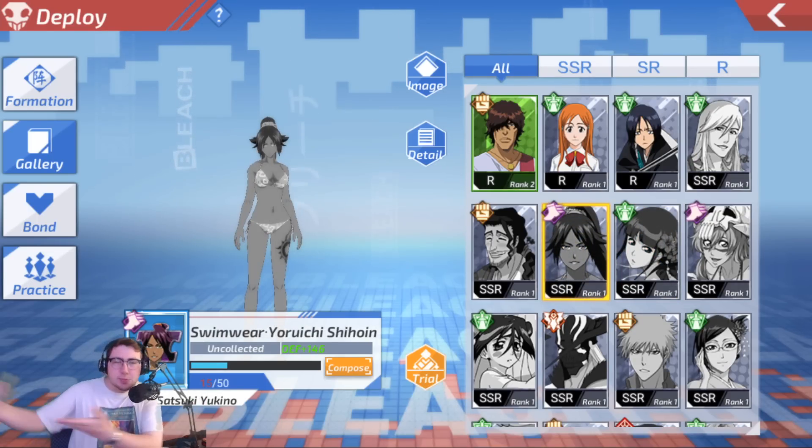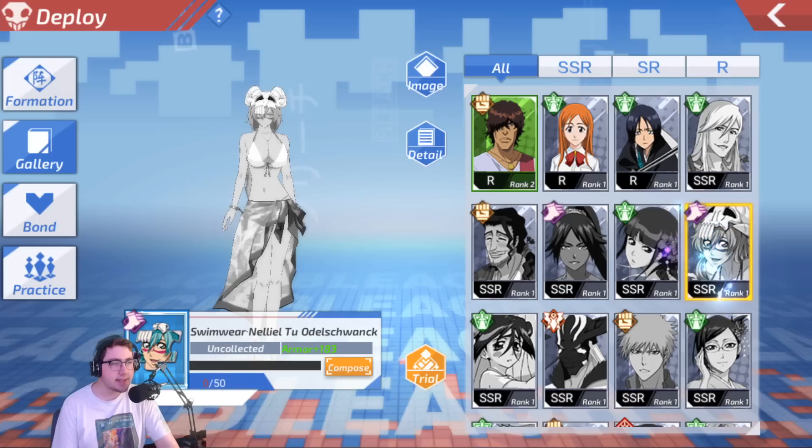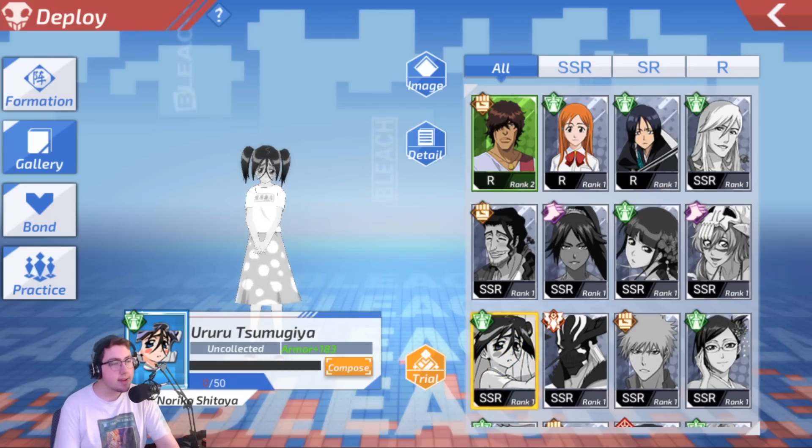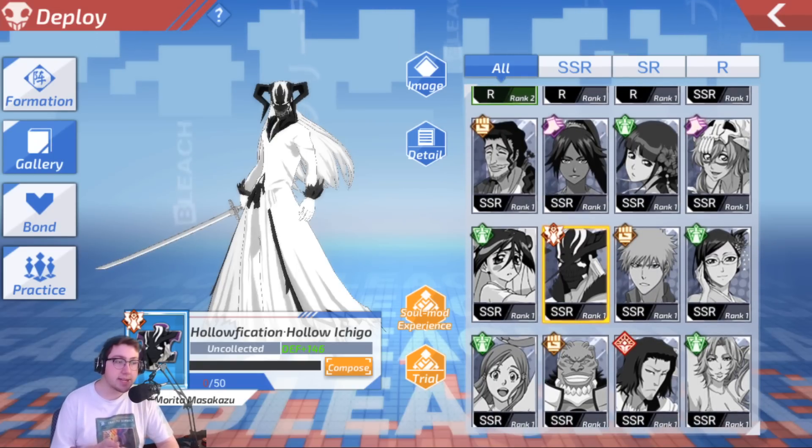You know how in Bleach Brave Souls, when you would see the swimwear characters, they would be like the chibis, and it'd be kind of weird. Here we have the actual full models — they have a Nemu, a Halibel, a Nelliel, and a Ururu. They also added this White Ichigo with a really cool mask since I last played. He honestly seems super, super rad.